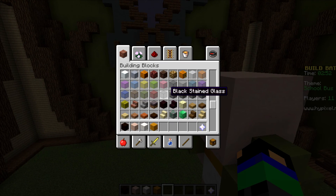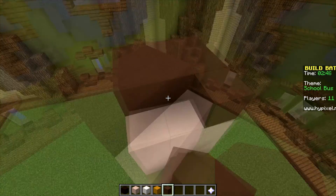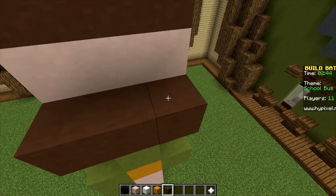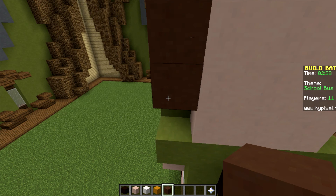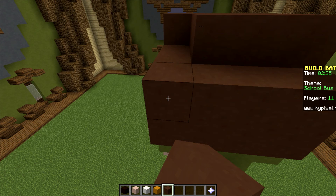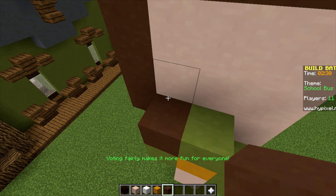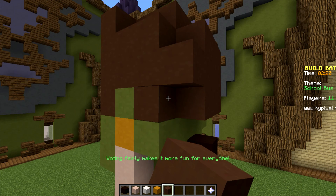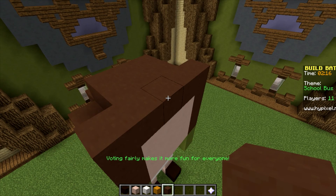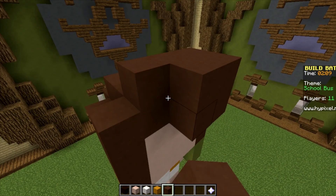So now let's just make him have brown hair — it's going to be brown stained clay. Let's just make him have a hat. This is how his hair is going to look. We're going to make him have three cool hair bits.